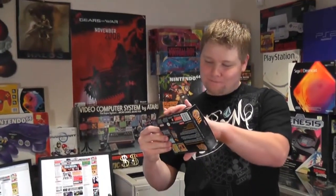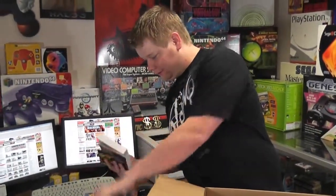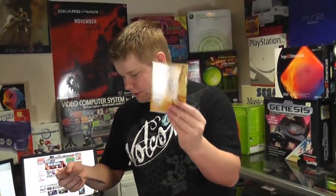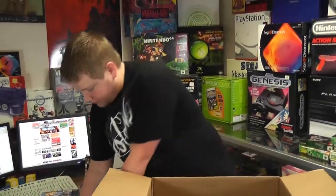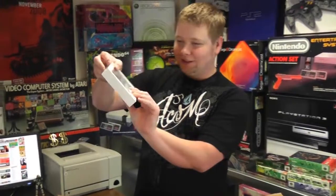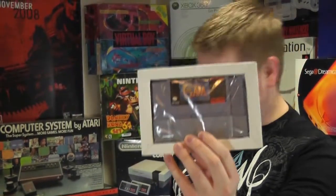We've got Illusion of Gaia — another excellent action RPG for the Super Nintendo. The box is also immaculate. I had a hunch here and I was right — it even has the map with it, which you very rarely see included with these. It still has the plastic wrap on it and the dust cover. It looks immaculate, as if no one had ever even taken it out. Very nice.